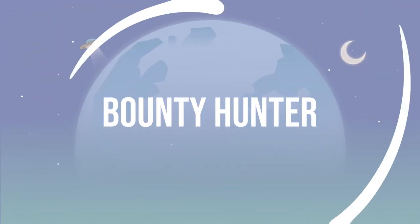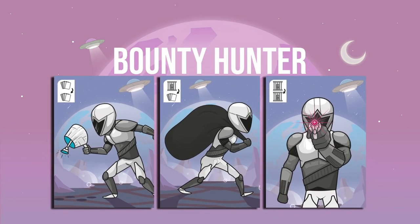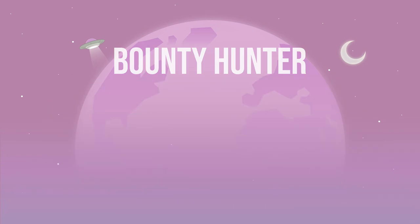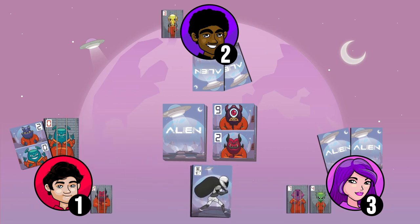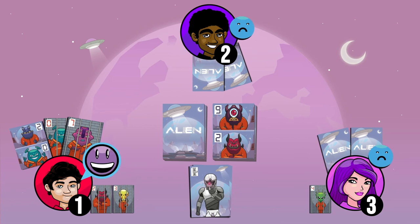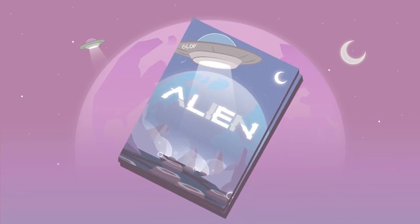How to use Bounty Hunter cards. These cards will help you win. You can only use them during your turn and they are discarded in a separate pile. Use one type to take a card from the hand of the player of your choice and add it to your hand. Use another type to pick an alien from the prison of the player of your choice and add it to your hand — you still have to capture this alien. Use another type to pick an alien from the prison of the player of your choice and put it directly in your prison. Once you have finished the entire deck, shuffle the cards already played and the Bounty Hunter cards well and continue capturing aliens.